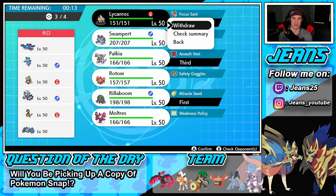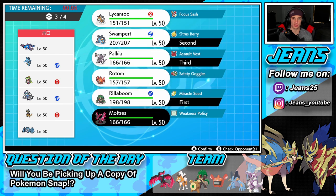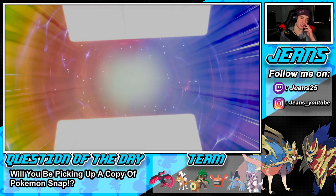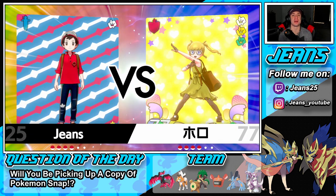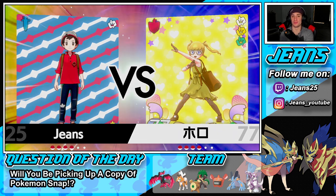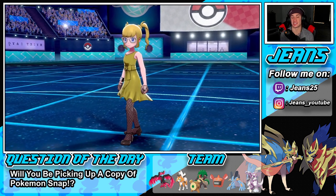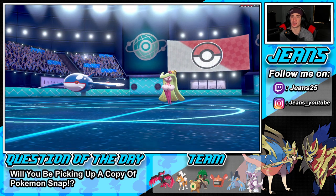Let's go Swampert, Palkia, Moltres, and Moltres in the final spot. I think we can rock out and get some work done. Lycanroc is cool but I feel like there are better options here. They should have given Lycanroc a better moveset because Accelerock is really his only decent Rock move — first-turn priority is awesome and Tough Claws gives it a boost, but he could be more competitive.